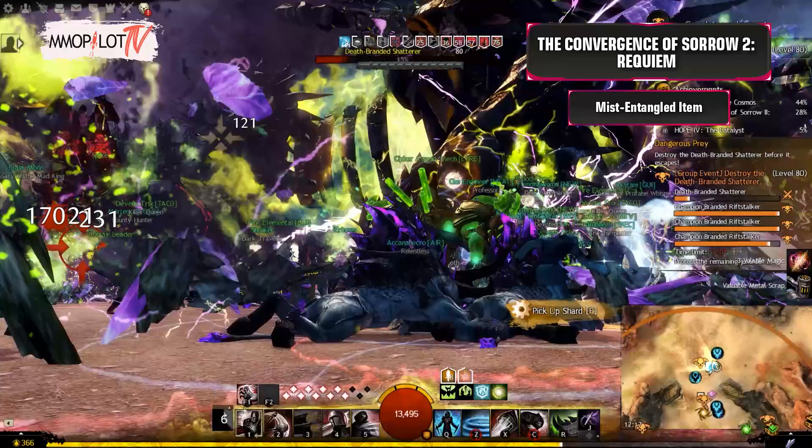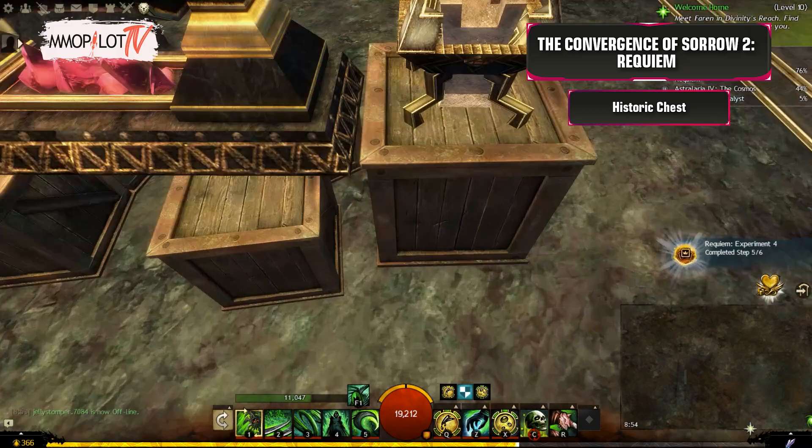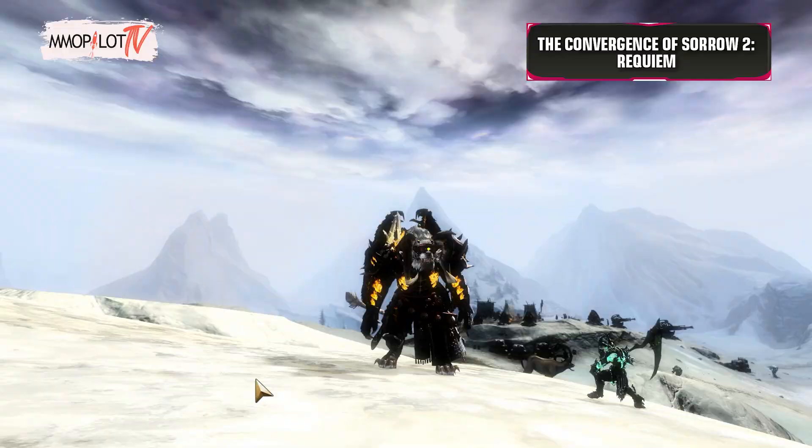Mist-Entangled Item: Defeat the Death-Branded Shatterer. Historic Chest: Speak to Ely to unlock a final new collection, Requiem Experiment 6. Buy her items and repeat the process above.